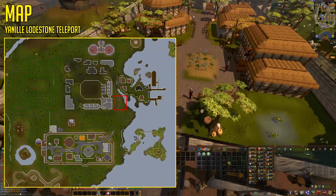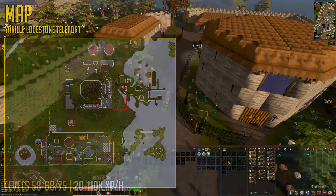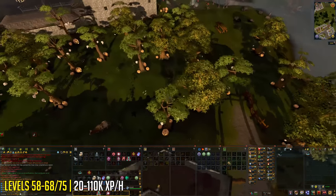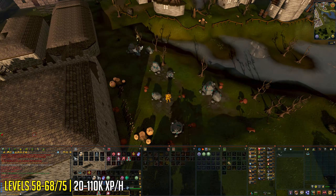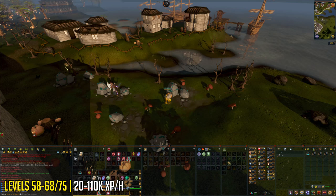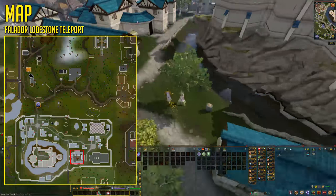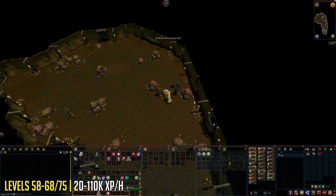Levels 58 to 75, you're going to be training on Runite ores close to the Yanille lodestone — this is known as the Fight Arena South East Mine. You'll train here until level 75, unless you want to switch to Aurekalkai at level 68 mining, which is around the same experience per hour. Fully AFK with no Juju potions and no Stone Spirits it will be only 20,000 XP per hour, but with Juju potions and Runite Stone Spirits it can be around 70,000 or more per hour. Actively mining and clicking rockortunities can get you 110,000 experience per hour.